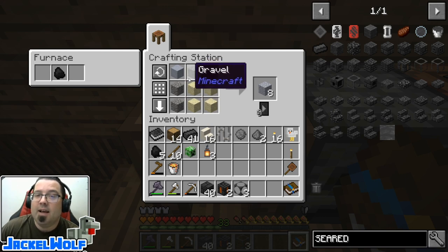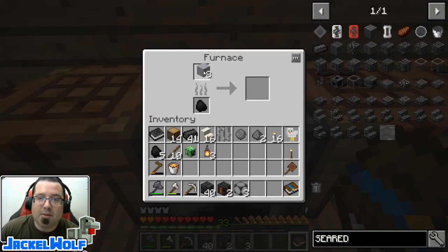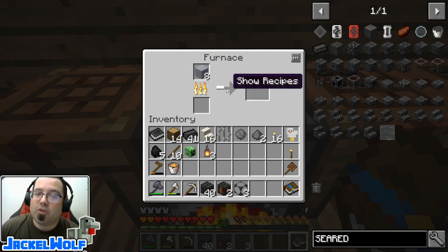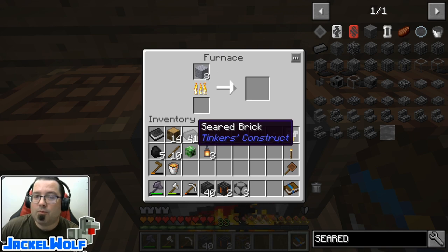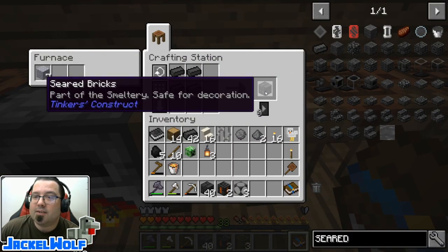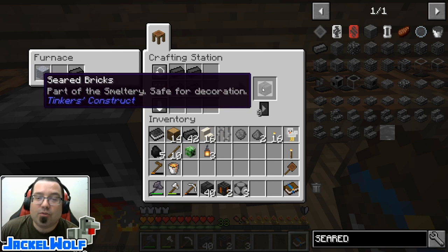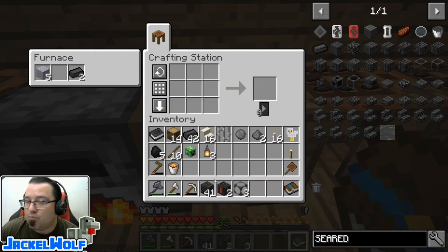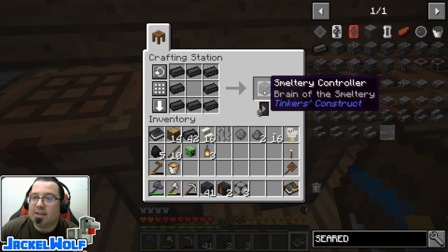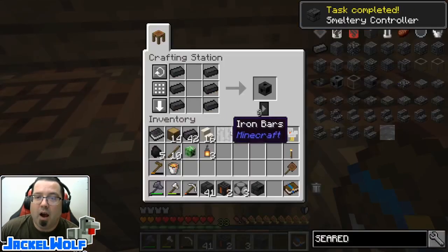Take eight pieces of grout and throw it in a furnace - it's going to cook up some seared bricks. Four seared bricks makes the seared bricks block. For the quest you need 32 of them; I've got 41 because I know I'll need more for the build. We also need at least one smeltery controller - this is the brain of the smeltery. To make a smeltery controller it's eight seared bricks in a circle in a crafting table. We're also going to need at least one seared drain - that's how we get the molten liquids out.